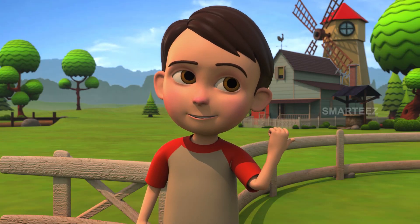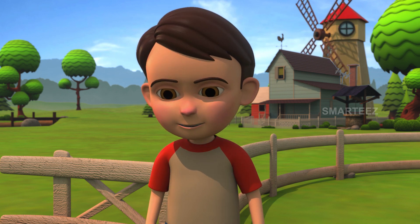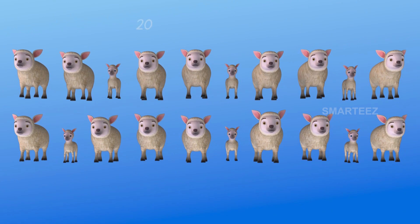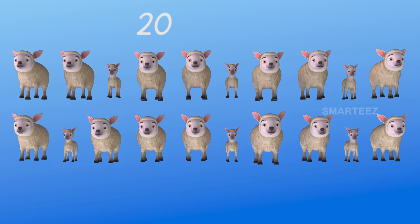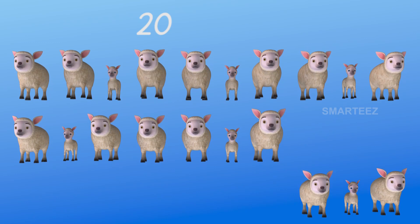There were 20 sheep in the pen. Four of them are now out of the pen. How many are still left inside? Let's find out. That's two rows of 10, which is 20. We had 20 sheep as two rows of 10. Four of them left — one, two, three, four.